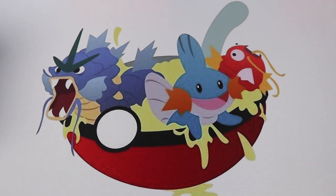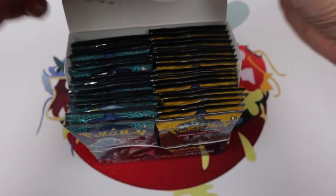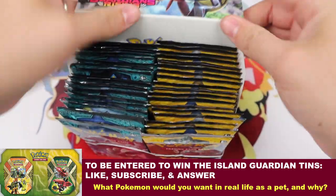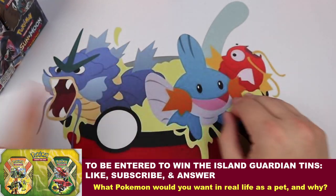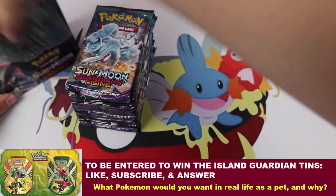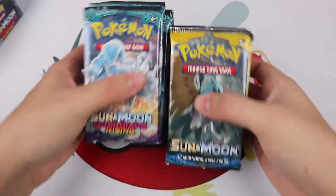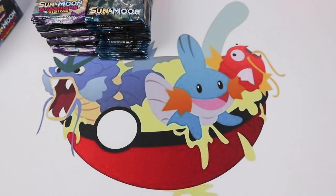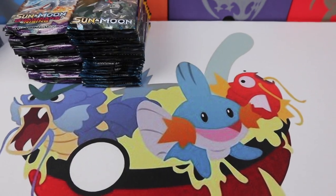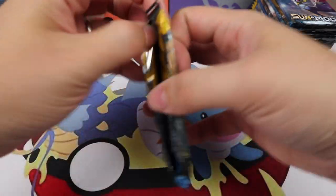Alright everybody, it's Pokesoup. Today we have the second half of the Sun and Moon and Guardians Rising box. Look at that playmat — we have the Pokesoup playmat. So we have 18 packs of Guardians Rising and 18 packs of Sun and Moon. Let's go ahead, get this camera where we want it, and we'll just start opening.